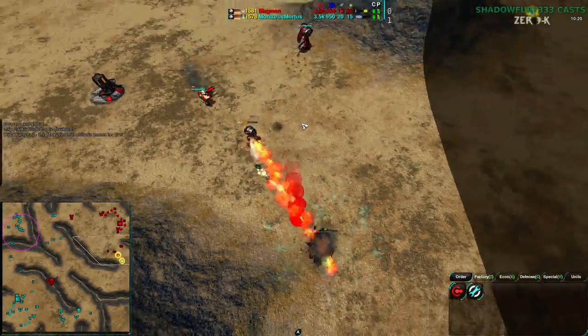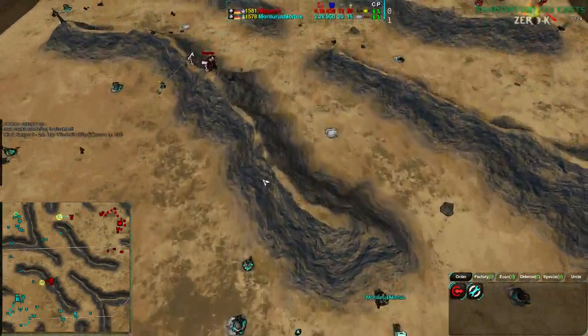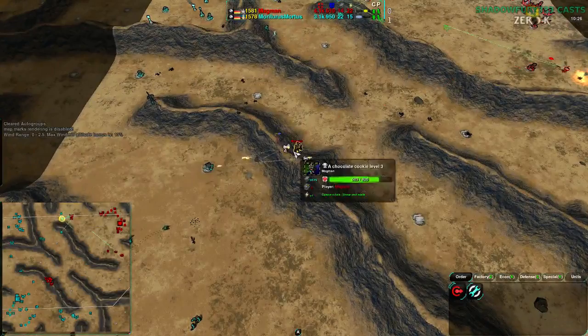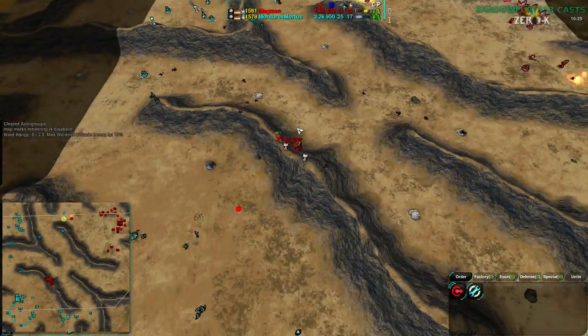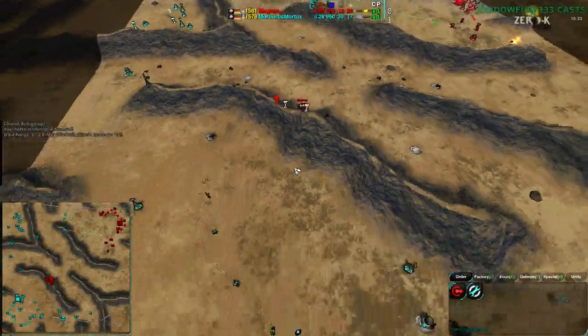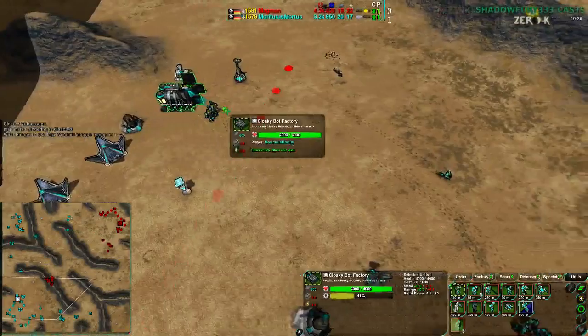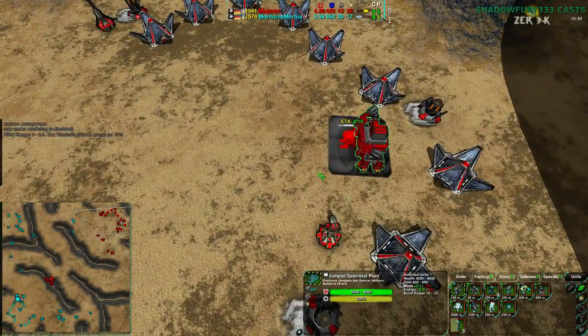Footsies not being played well enough by Magman, and the Warrior is able to take care of the Pyro before going down itself. As I said, that does require very careful footsies. Magman's commander is pushing along the ridge right by Mortarus's base, and Mortarus should be able to outbuild Magman given that Magman has not gone for Caretakers or any assist building so far.